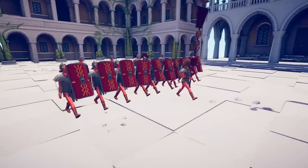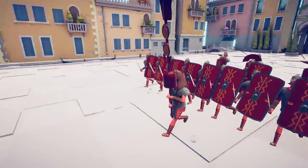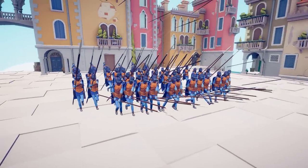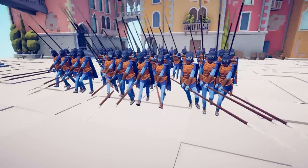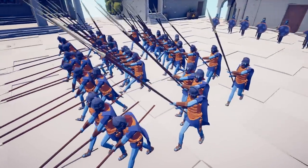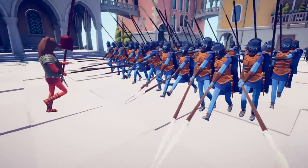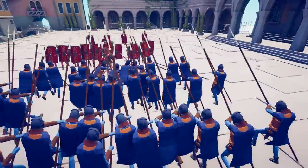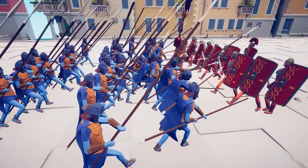All right everybody, Baron here, and welcome back to Tabs. So in the last video, we showed off what a Roman faction might look like, and look at this — there has been an update. We have a right and proper pike phalanx, because look at the way they're holding their spears. Granted, there's always the derpy person not holding formation, but the fact that the front row has their pikes down and the back rows have their pikes up is indicative of a proper Macedonian phalanx that would make Alexander the Great so proud.